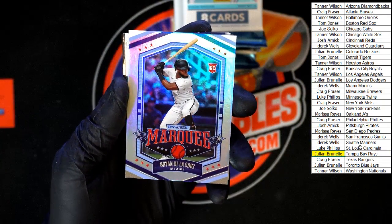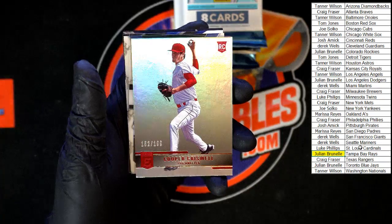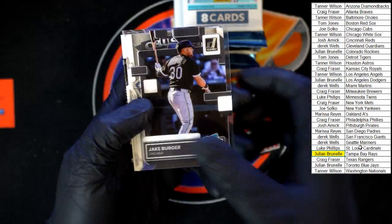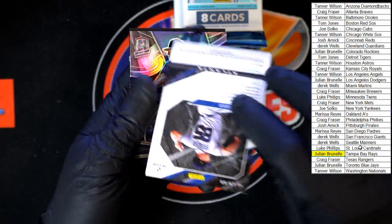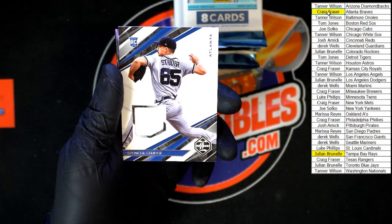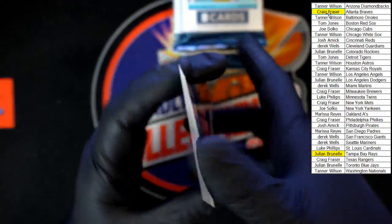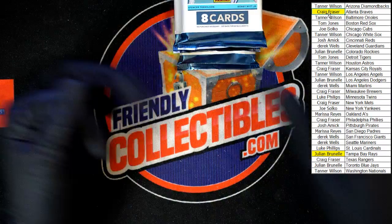Panini Marquee Brian De La Cruz going to Miami. Cooper Criswell, 152 of 199, going to the Los Angeles Angels. Jake Berger rated rookie acetate going to the Chicago White Sox. Greg Dykeman Crusade for the Cubs. Spencer Strider for Atlanta going to Craig F. Torkelson for Detroit Spectra. And we've got Duran for Boston — the Obsidian rookie — going to Tom J. Very nice, next pack.